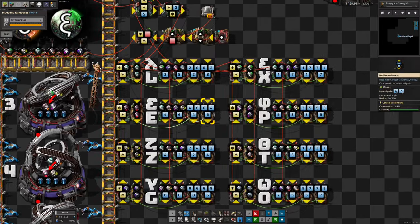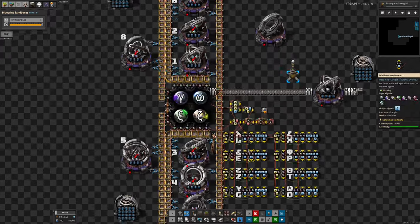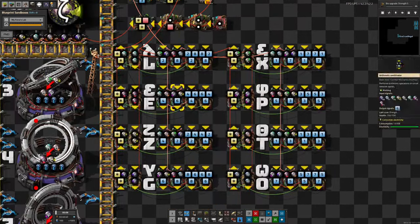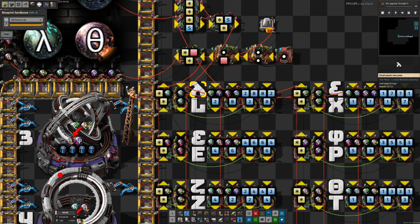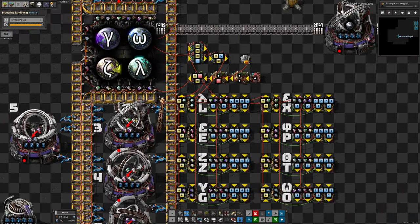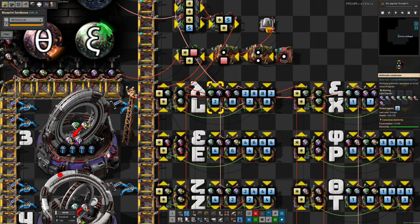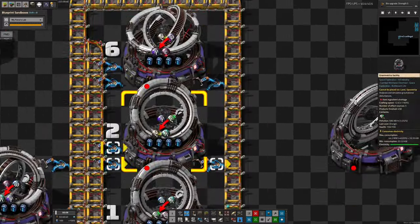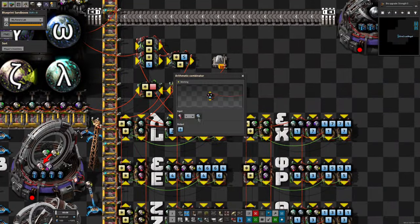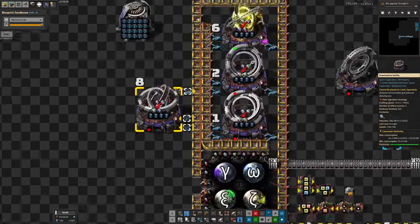Down in the next section is the main brain of the system. Each gravimetric facility doing an Arcosphere folding recipe has a number next to it, corresponding to numbers set over here. For example, to create more lambdas, there are two recipes that output lambdas: one taking in zis and gammas, and one taking in epsilons and omegas. Mike has romanised the letters for quick reference - so 't' for theta. He's analysing which recipe has more of its inputs available, adding together the zis and gammas and outputting that as a 2, or the epsilons and omegas as an 8.